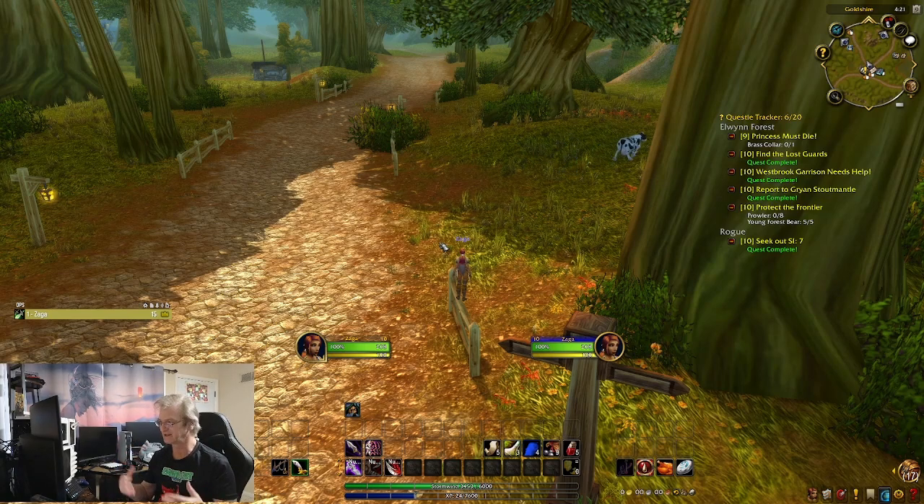Another really good profession option is actually taking Tailoring and Enchanting on a rogue - you get to make your own bags, which is hugely important, and you can do your own enchants. You take something like Tailoring, then disenchant the stuff you make and use those materials to enchant your own gear. Another great combination is Herbalism and Alchemy - you can make your own potions, and a lot of times those potions can save your life. You really have to think about what you want in the end game.